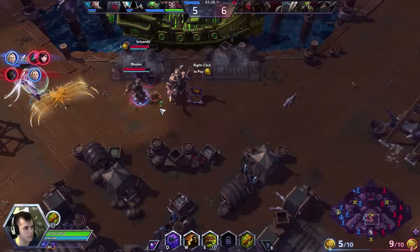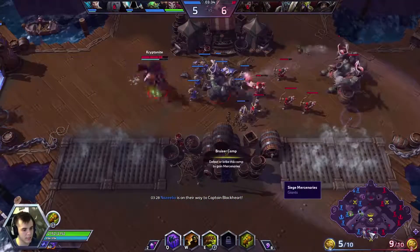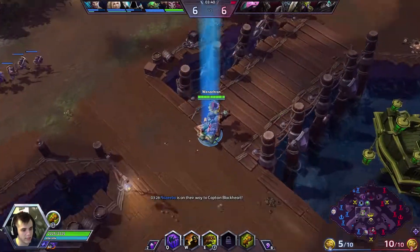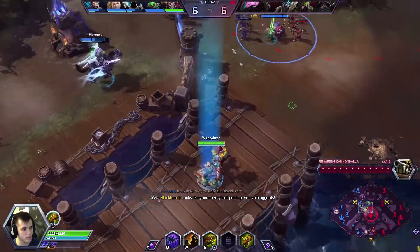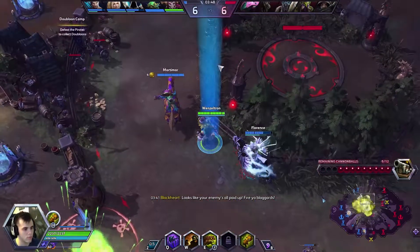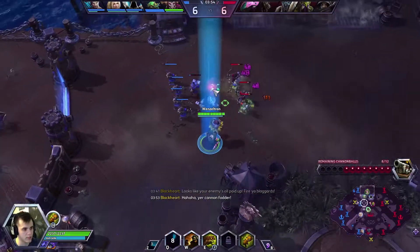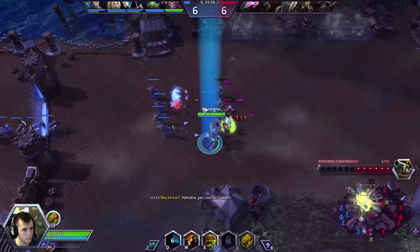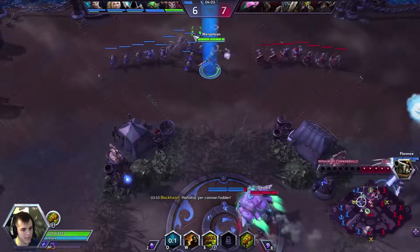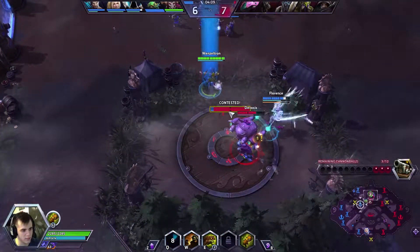Looks like they are turning in, so I'm gonna head with the team. We're currently slightly down — they got both siege camps. Just gonna group or go back to mid lane and get my soaks. I want stacks, give me the stacks. If I can sit in the lane uncontested, I can basically get my level 20 stacks before I hit level 16.